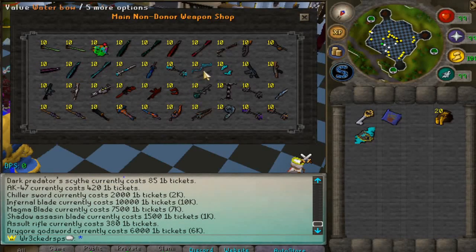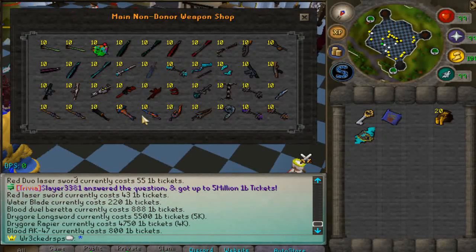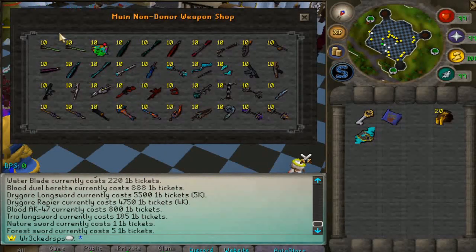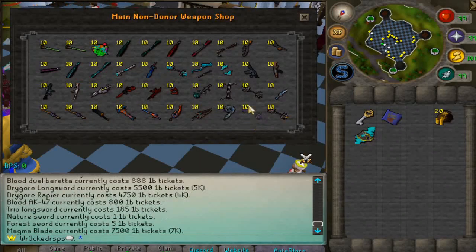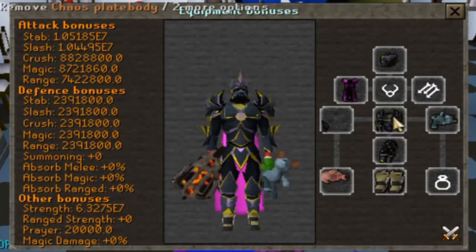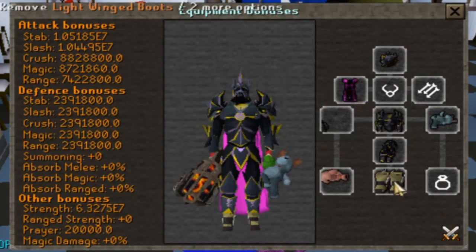You can come in here and buy tons of different weapons for one bill tickets. Whether you're grinding a lot or not, the items vary quite a bit — beginner weapons, medium tier, and literally end-game items like the magma blade and infernal blade. Those are really great weapons. We're looking pretty good — we've got the full chaos set, prod cape as well.